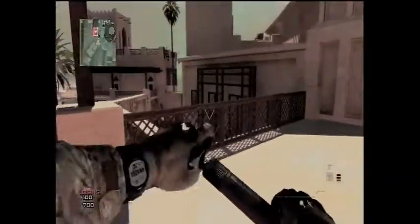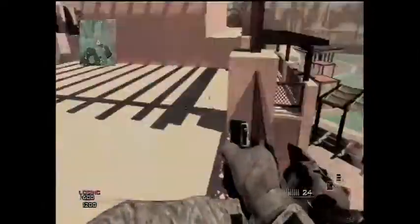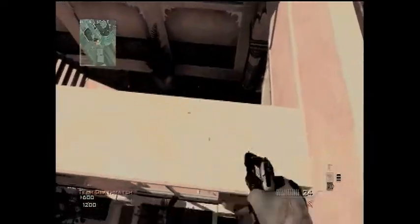It'll shoot you right up here, and then if you go over to this ledge you can jump up here. You might want Dead Silence Pro too so you don't take fall damage, and you can get on this ledge.